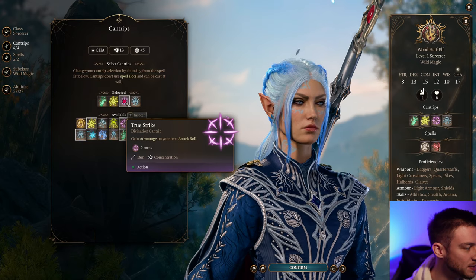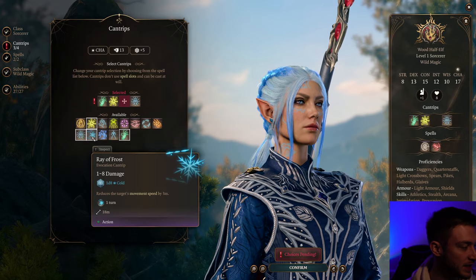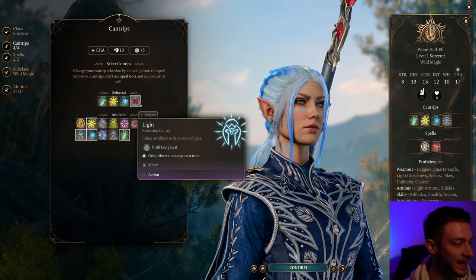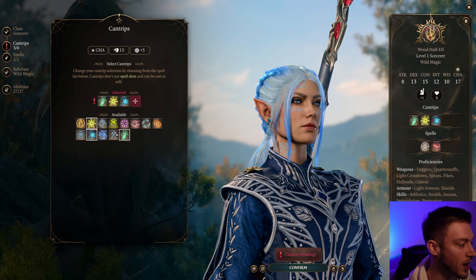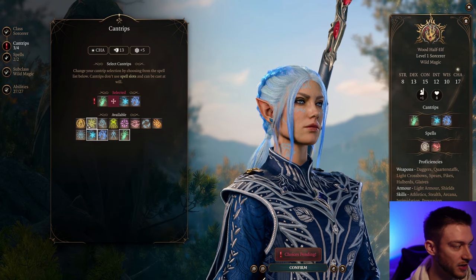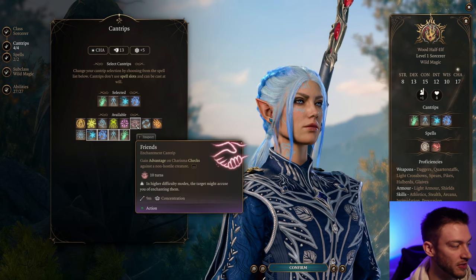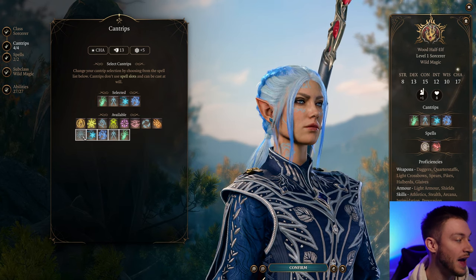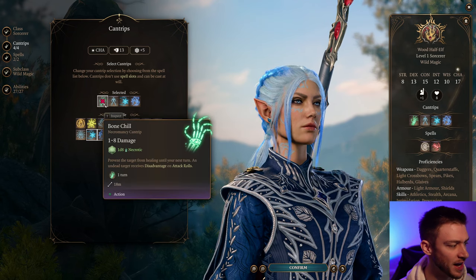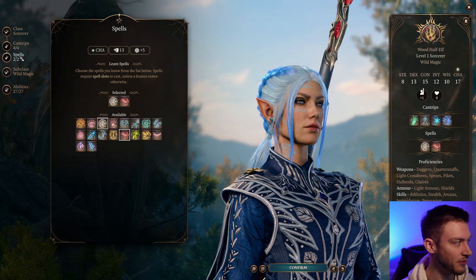For our cantrips to select — never select True Strike. We get Firebolt from our race. We're going to go with Ray of Frost because this build is about dealing ice and lightning damage, and we're going to try to create water as much as possible. Shocking Grasp is a pretty good one to take as well because you're going to benefit from that double damage from water. I like Minor Illusion, and Friends — if you're the face of the party — is really useful to have. If not, you can go with something like Bone Chill, but it's entirely up to whether you're the face of the party or not.